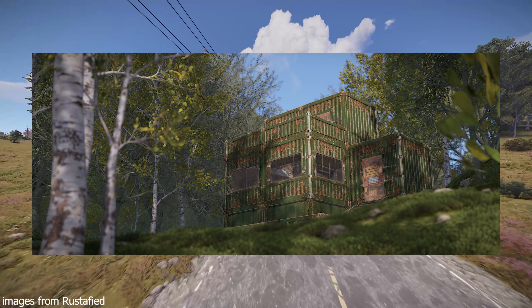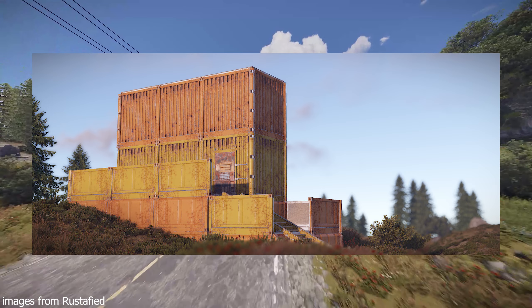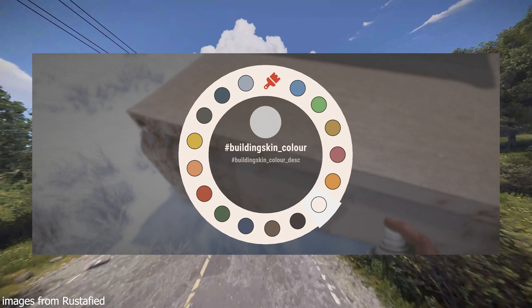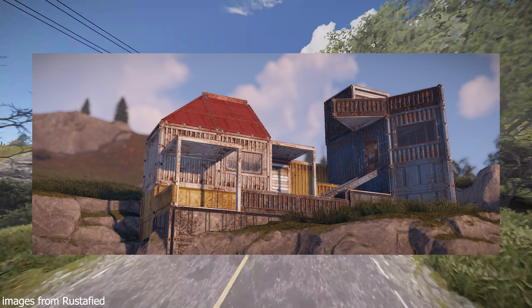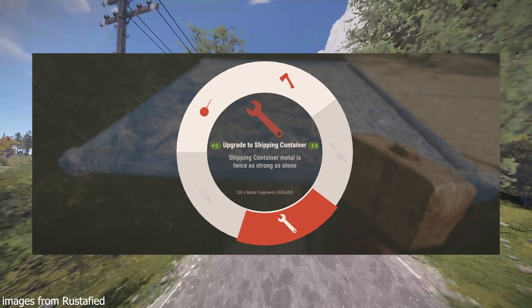A new shipping container DLC is being added, which is similar to the Adobe DLC and adds colored shipping container skins for all sheet metal building elements. You can use the spray can to choose from 16 different colors, and if no color is selected, you will use the same random color for all upgrades. While upgrading, you can now also choose if you want to use vanilla or skinned building elements.